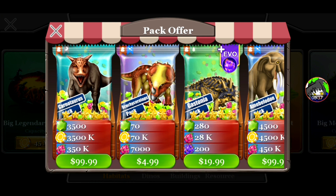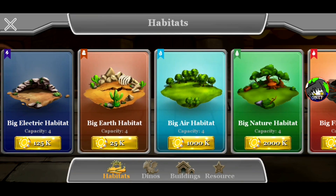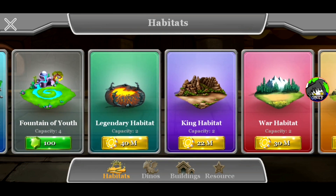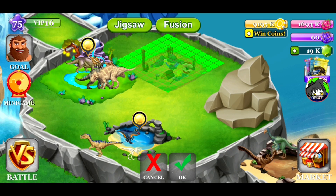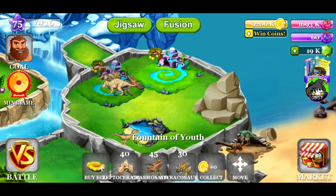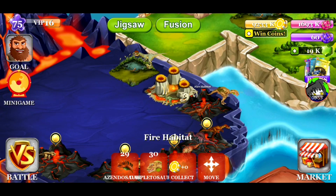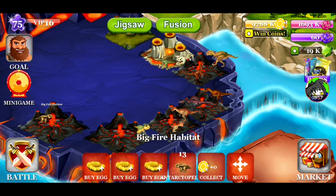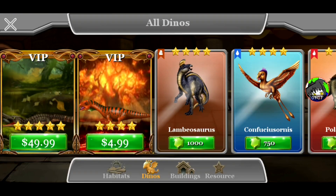Let's see... we can't have one of those. We'll just get a Fountain of Youth again, I guess, and put it right over here. Our coin situation - we aren't really high on coin. We aren't really earning a lot. Maybe it's because we don't have a lot of good dinosaurs.